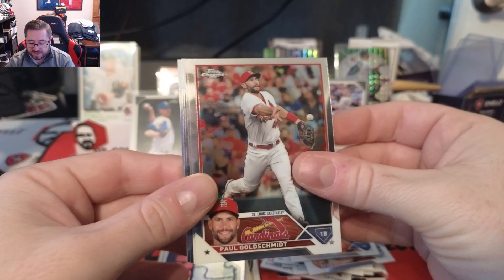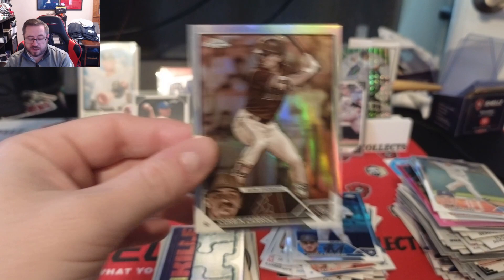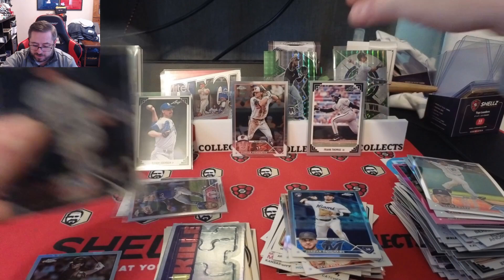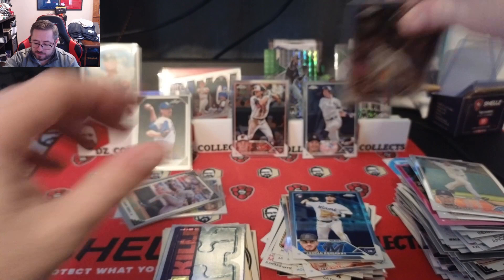Last pack of the video — hoping for a banger. Paul Goldschmidt — would have been a buyback last year — Javier Baez, Jordan Groshans rookie, Anthony Volpe rookie — that's a good one — and a Corbin Carroll sepia refractor to end the box. Let's go, that's a banger! Anthony Volpe and a Corbin Carroll sepia refractor to end it right there.